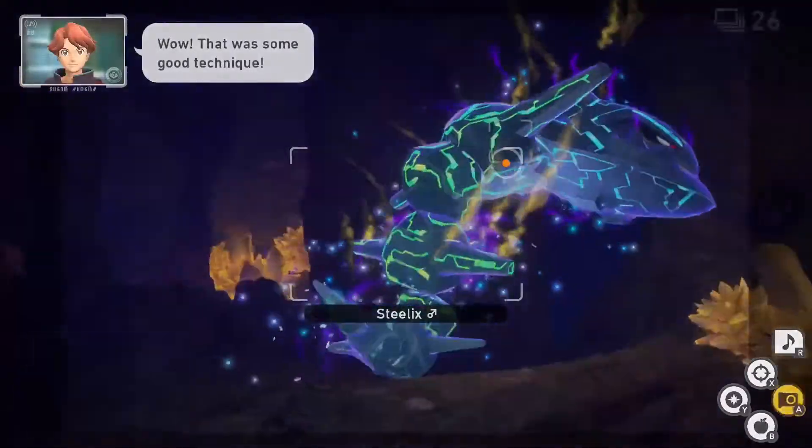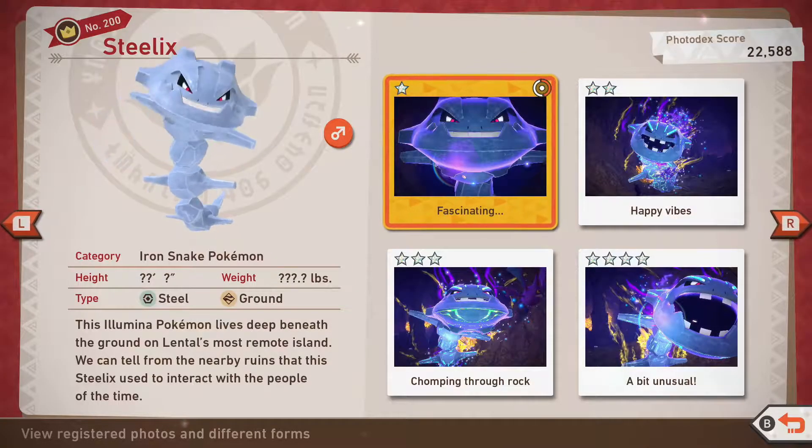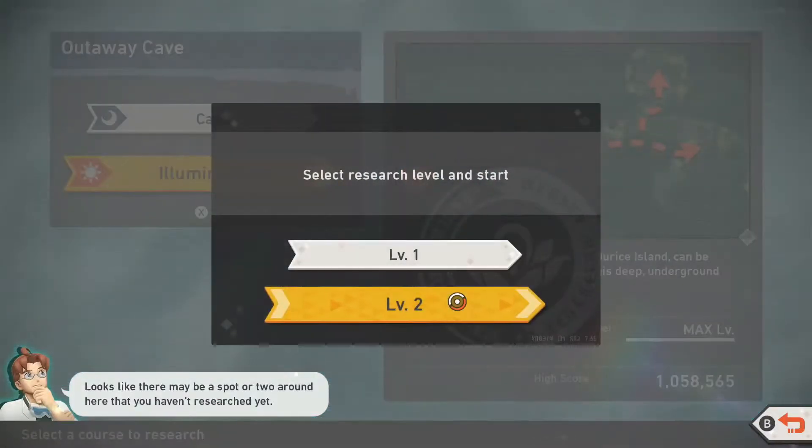So, without further ado, let's get to it. Steelix is the Illumina Pokemon that can be found on Dorice at the Illumina spot. In order to acquire all ratings, you will need to have unlocked level 2 at the Illumina spot.